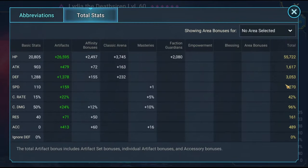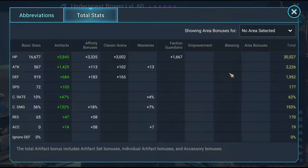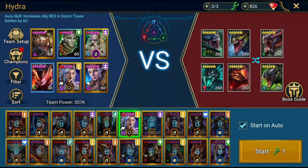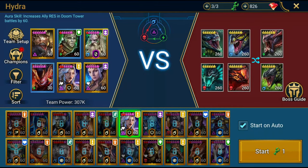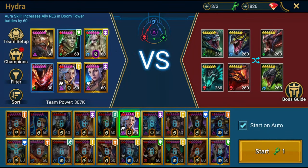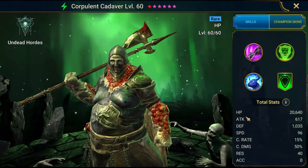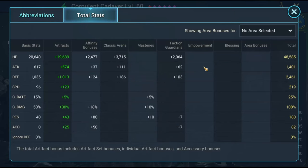Let's go over rotation — who goes fastest and slowest. My Lydia is at 270 speed so she goes first, then my Brogni at 245. From there you can just place your buff extenders right behind Brogni — my Krisk is one speed slower than Brogni, and the other buff extender is also a couple speeds behind. My Yumeko is faster, but the rest of the team is around 250 speed.